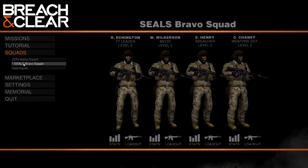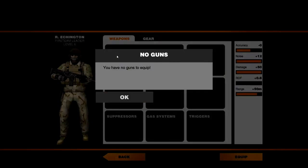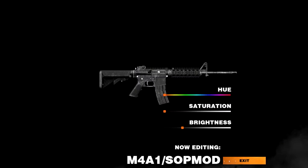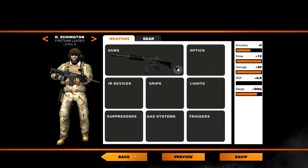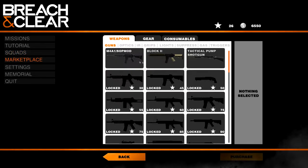Let's go back to our squad and see what kind of gun we have right now. We currently have... it looks like the M4A1, but I could be wrong. Let's see if this tells me — yes it is. Okay, so that's the gun we already have.